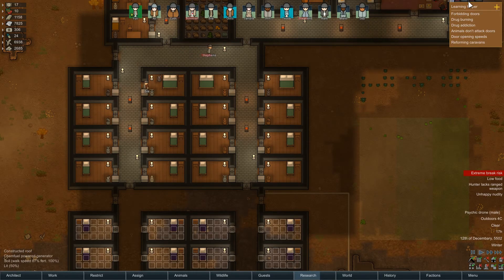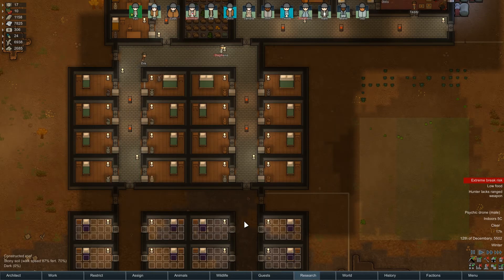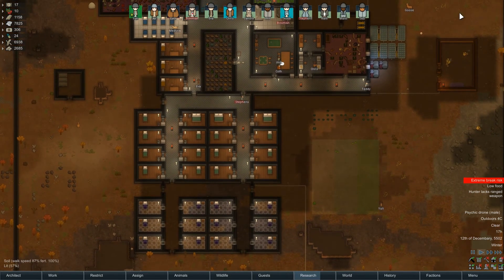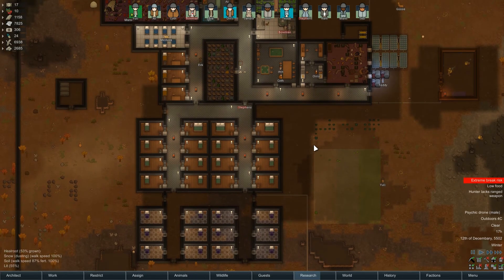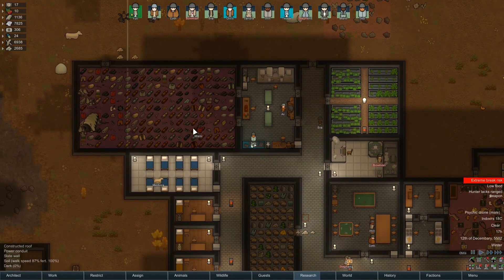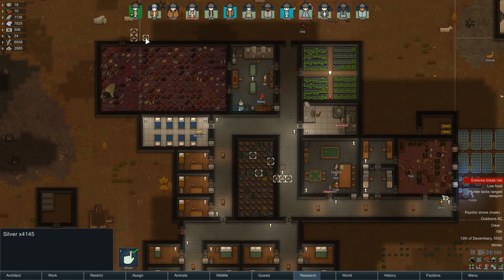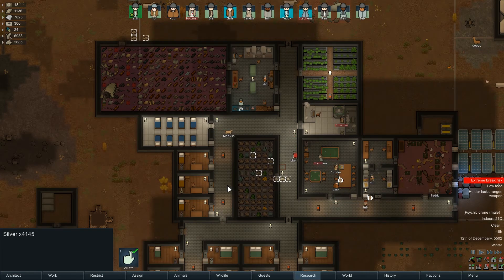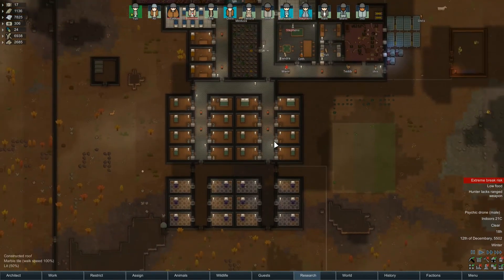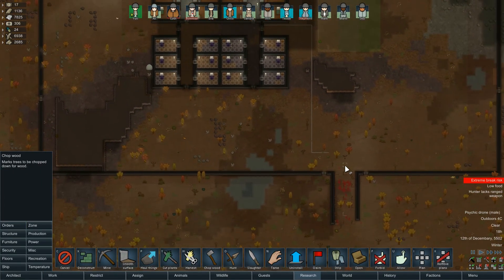I've noticed something - I don't need this up here, I can turn that off. Now that corner's free after 37 episodes almost. We've got a lot of goods in here we need to sort out. I've got some silver just chilling out there - we have a lot of silver. That is a gigantic amount of silver. We need wood, so let's get on that.